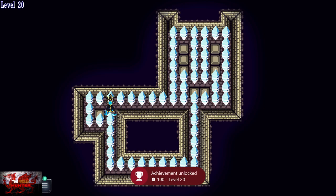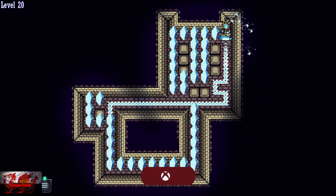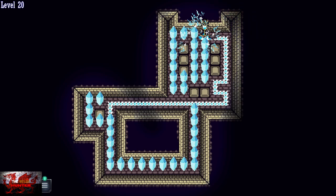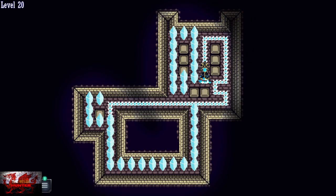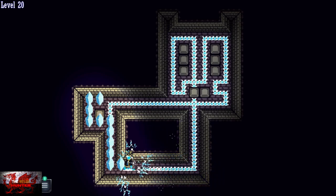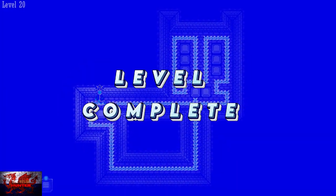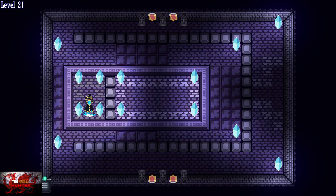For level 20 we start by going up and then to the right. Make sure you go left here to grab these ones, then go up, to the left twice, then go down. Go all the way to the left to grab those. Then we can jump straight down and grab the rest of the crystals. I wish it was this easy to grab crystals in real life!